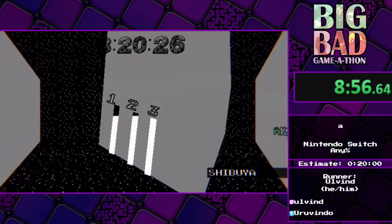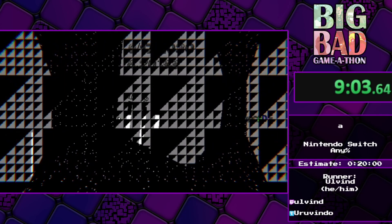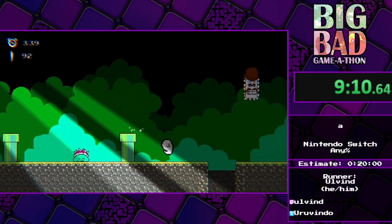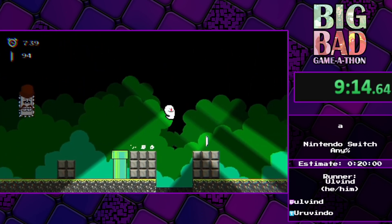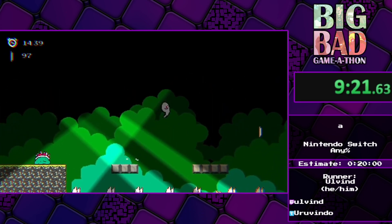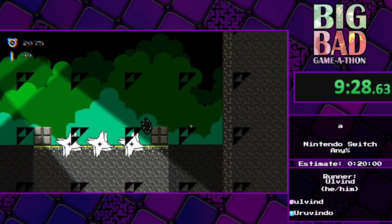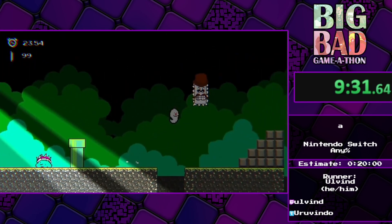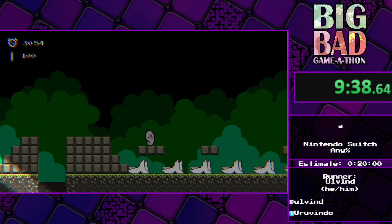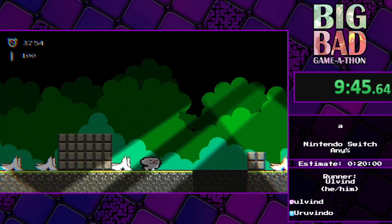You cannot enter the arcade unless two conditions are met. The first is that you do the three stages. The second — when I did my first playthrough I was locked at the entrance with a message saying 'Only time travelers are allowed in — see you in 2030.' What you have to do is set your Switch to the year 2030 to enter the arcade. I am not joking. This is why my Switch is set to 2030.